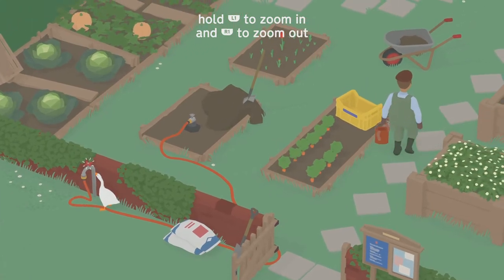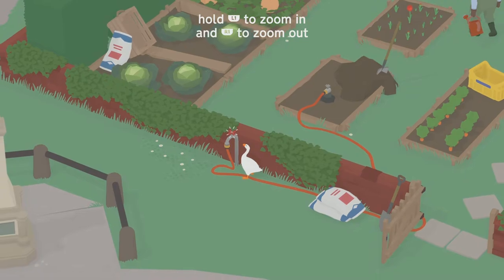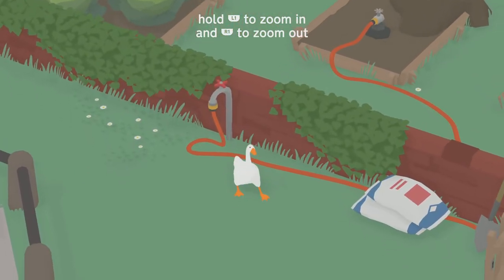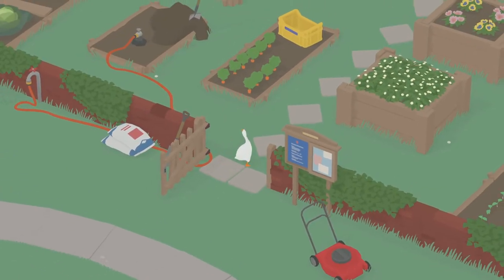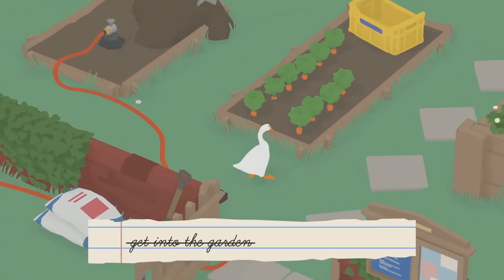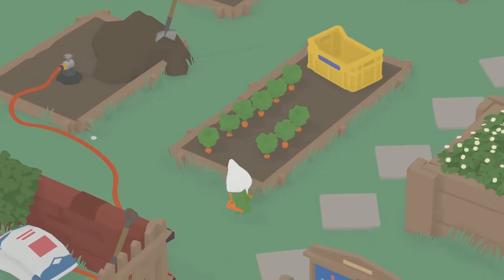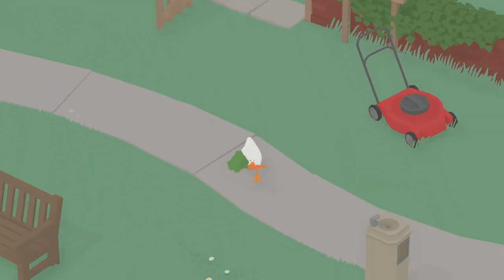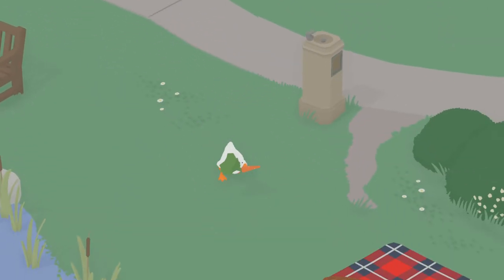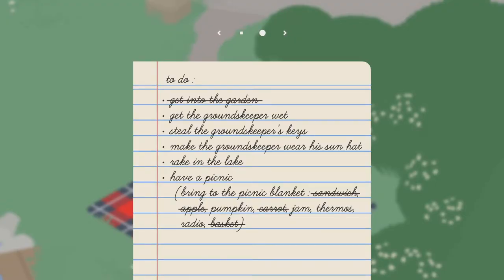Zoom in and out. Getting him wet might be turning this on when he's near it. I wish I could keep the screen out that far — seems a bit easier. Let's take a carrot. Pumpkin, jam, thermos and radio.